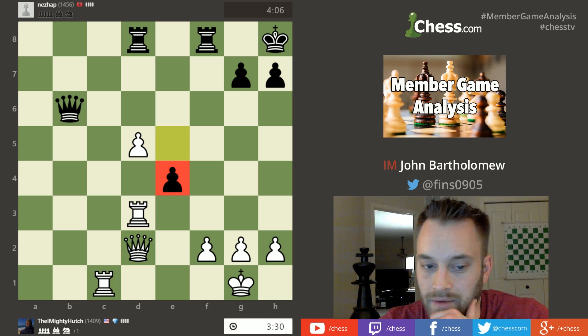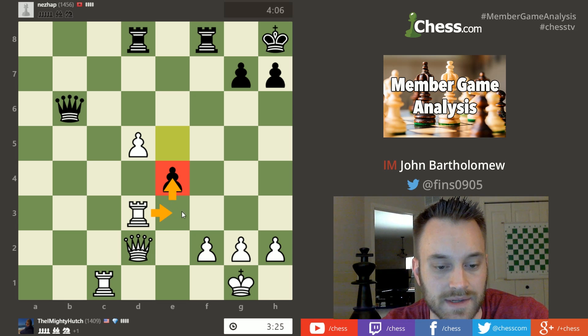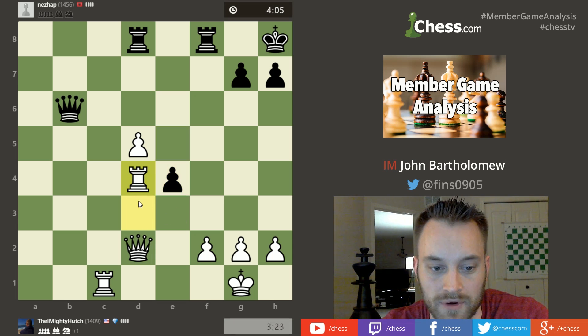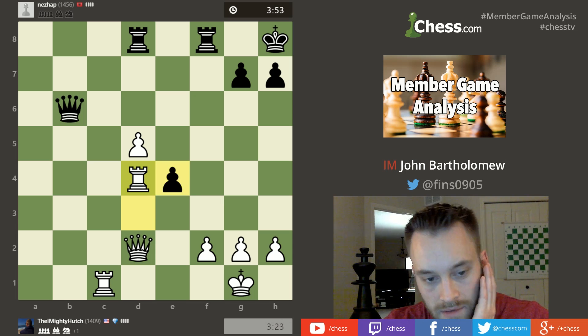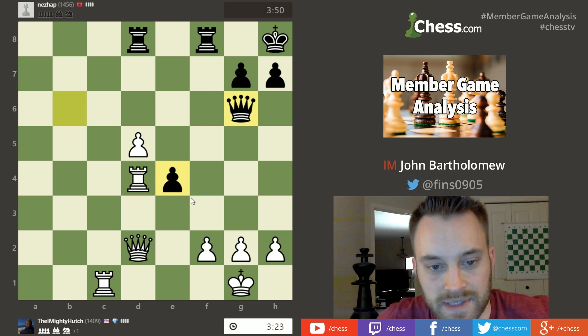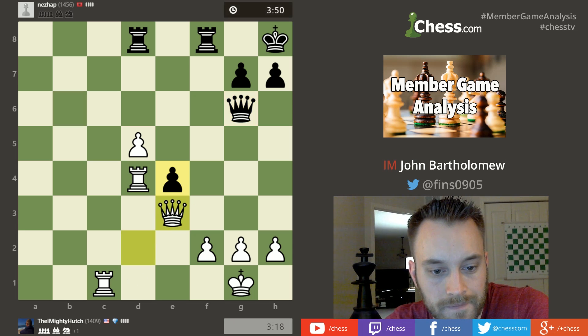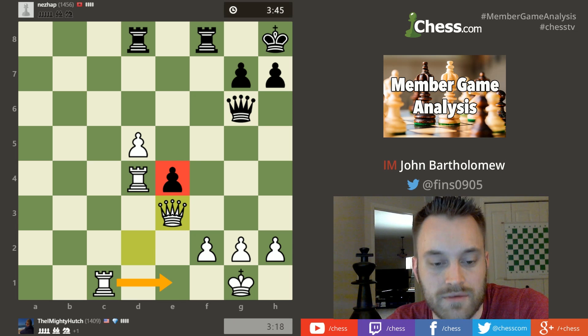Black pushing the e pawn now — this e pawn looks like it could be weak, so I wonder if hutch will just try to play rook e3 and pile up against it. Maybe rook d4 as well — yeah, rook d4 makes sense, as he just played. If he could pick off the e4 pawn as well, he'd be up two pawns. Black is lacking real clear ways to make tactical threats, so that material advantage should be significant. I would play something like queen e3, maybe rook e1 coming, trying to attack this pawn.